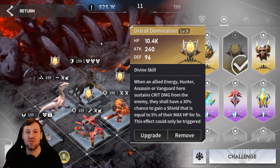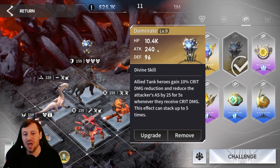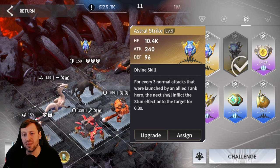That shield is equal to 5% of their max HP for 5 seconds, which is great for survivability. Originally I was using damage and I did wipe, so I switched to survivability and it made a huge difference. We've also got Dominate, which gives 10% damage reduction and reduces attack — though I'm not sure if that works on bosses. Whenever they receive critical damage, this effect can stack up to five times. You need to read what your prototypes do — for example, Astral Strike would be useless here since you can't stun a boss.